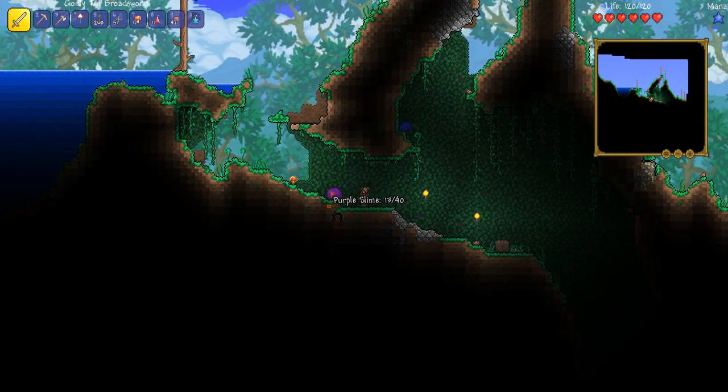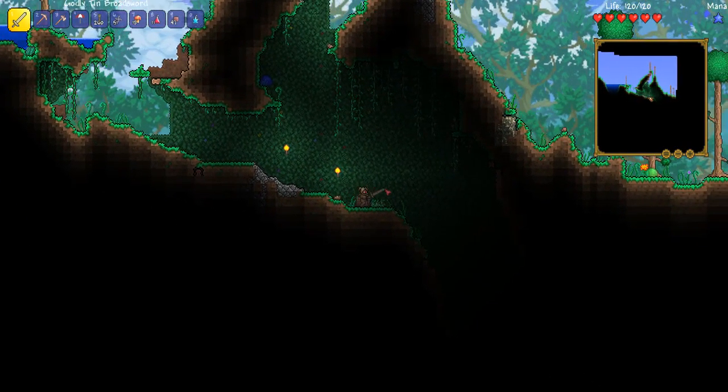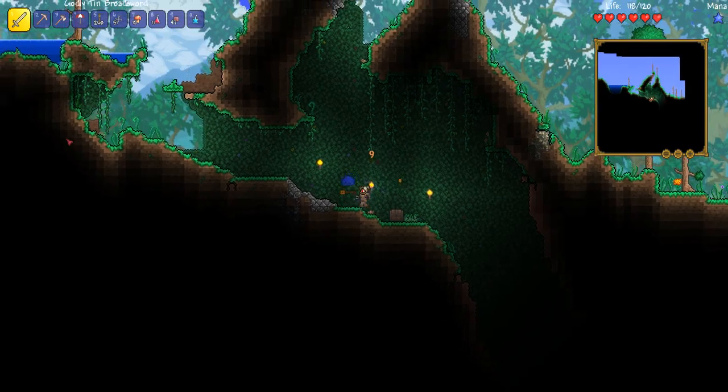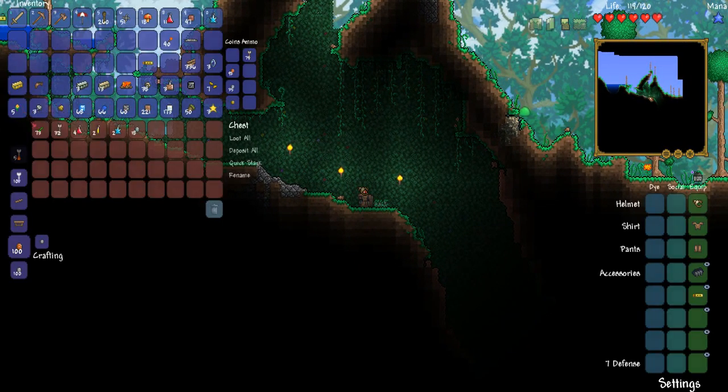We've got kind of a purple slime, but at this point slimes aren't really a problem. We've got some glow sticks, we've got more arrows which are going to be helpful. There's healing potions, iron skin potions — that's actually going to be very helpful. And I actually need the potions — that's actually a really good thing.